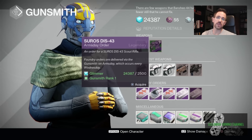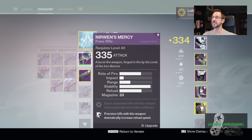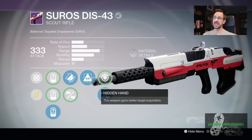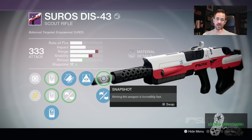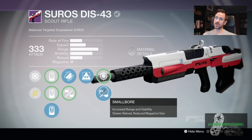Soros Disc 43 is one of the best stability scout rifles in the game. I have actually gotten two of them. One of them I still actually use — this one here. I picked this up on an Arms Day. It has fitted stock, hidden hand, and small bore. And if I want to flip out of that, I can go into snapshot. It'll have 19 in the magazine, but small bore only takes away two. The reload is still pretty good.